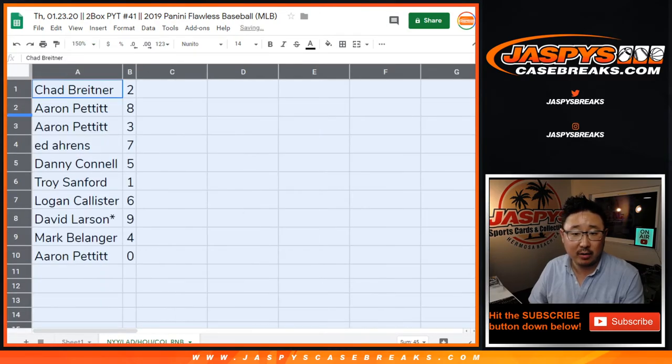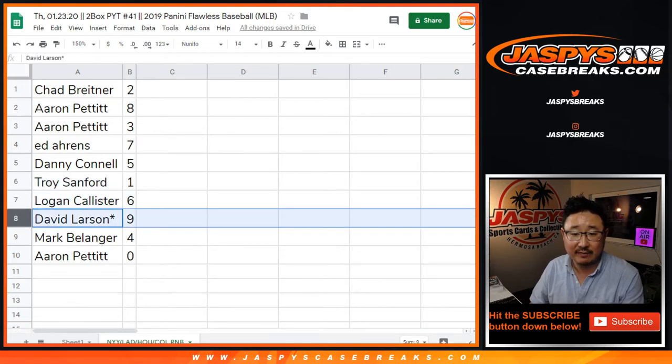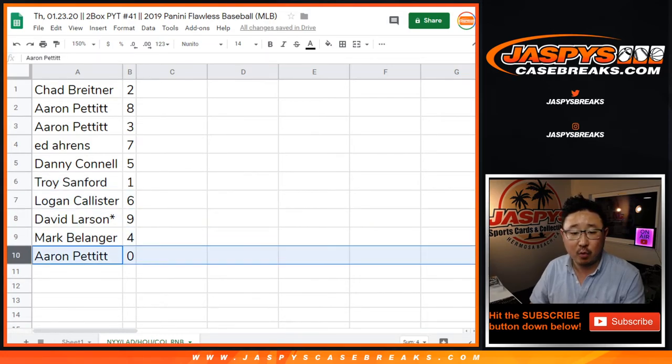All right, so Chad with two, Aaron with eight and three, Ed with seven, Danny with five, Troy with one, Logan with six, David Larson with nine, Mark Bellinger with four, Aaron Pett with zero.